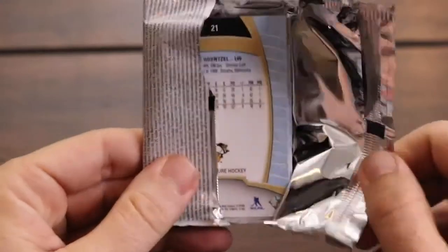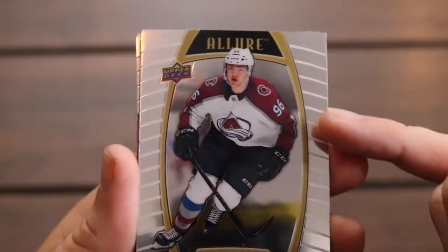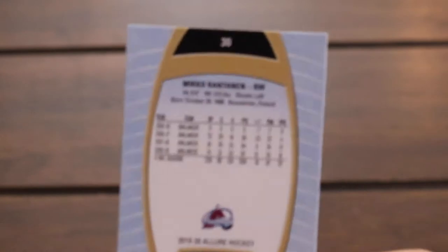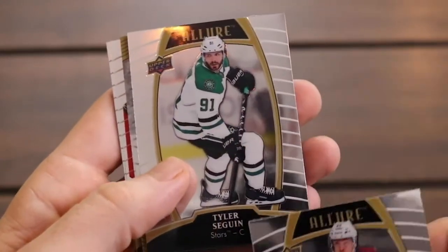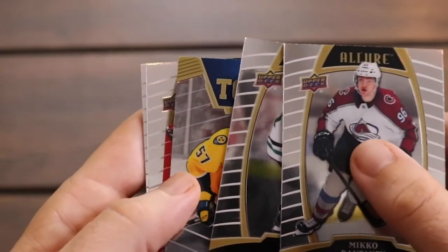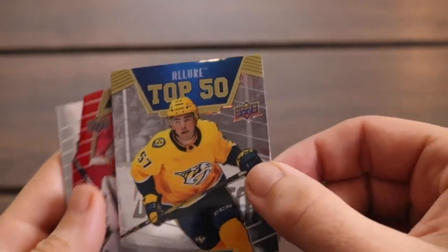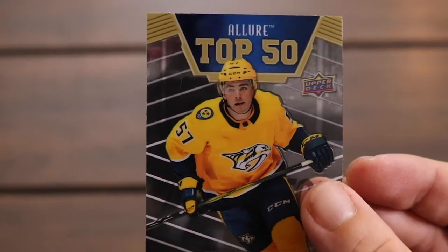I hope you guys enjoyed the Stanley Cup. I really enjoyed watching it this year — congratulations to the Bolts. So here we have Miko Rutanen. You see these lines on the side — when it's a short print those lines won't be there, it'll just be smooth. Here's Tyler Seguin with the Stars. And here comes our first insert — we've got Dante Fabro Top 50 and a die cut right behind that. So here's Dante Fabro with the Top 50, a pretty cool looking insert. Very nice, just beautiful cards.